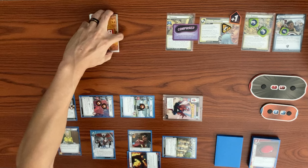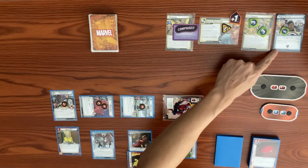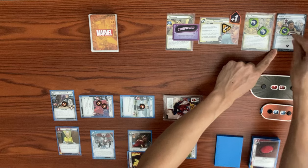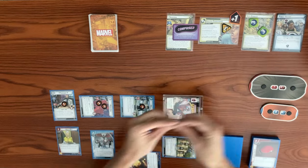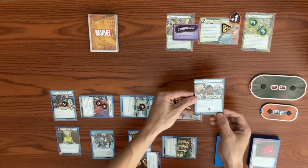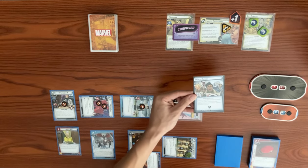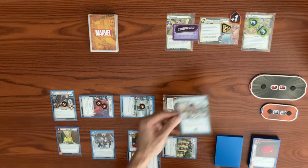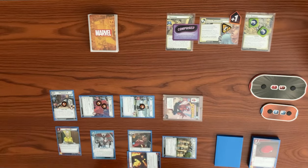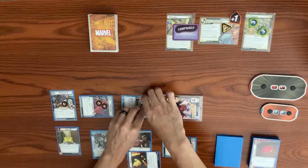I realize I forgot to trigger the response after defeating the Sand Clone — after a minion or side scheme is defeated, we remove another notoriety counter from Public Outcry. With all three removed, Public Outcry goes to the victory display with victory one, and we finally get rid of the hazard icon.